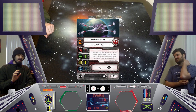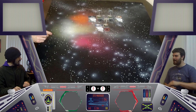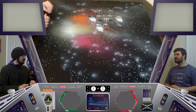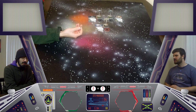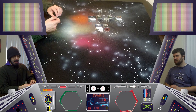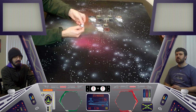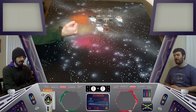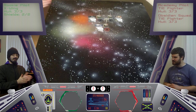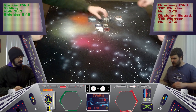In our last videos we would flip to see who was doing what, and we'll do that again. There's no good tokens to flip with, so we're going to use this credit token from Android Netrunner that we totally didn't accidentally forget to put away. So I'll flip for which faction I am - credit side is going to be Rebel, advancement side is Imperial. Rebels! You are Rebels. Playing my home faction here.